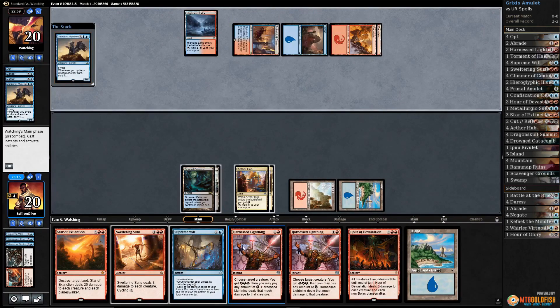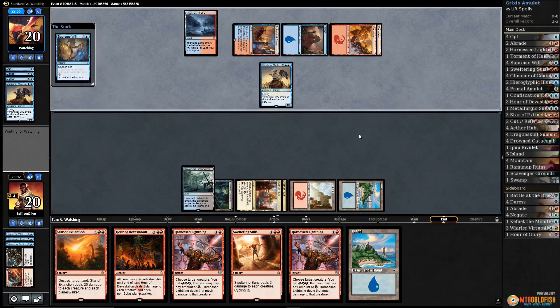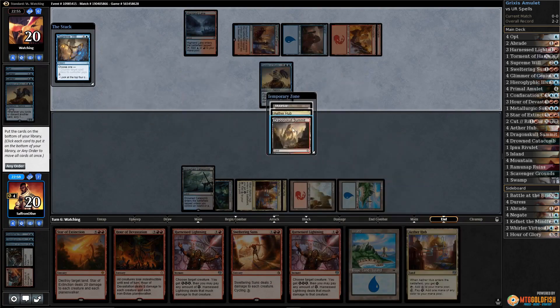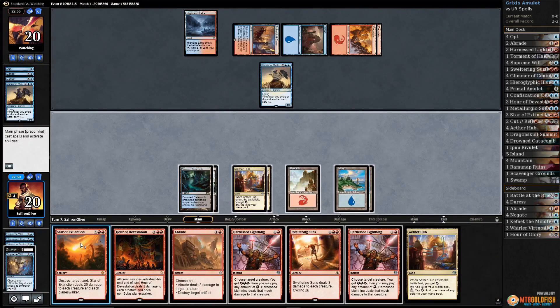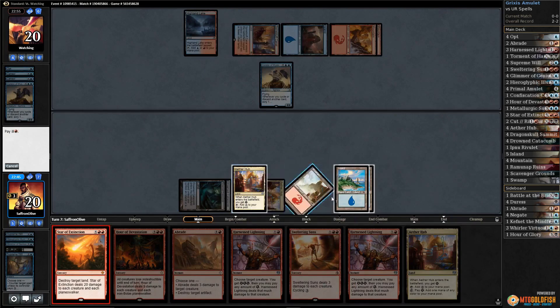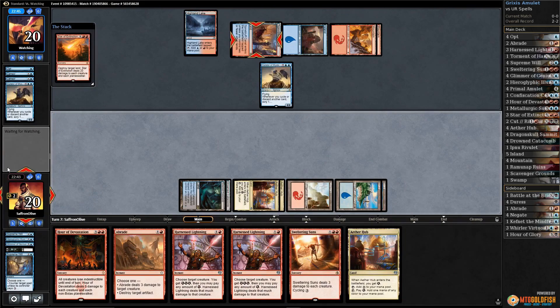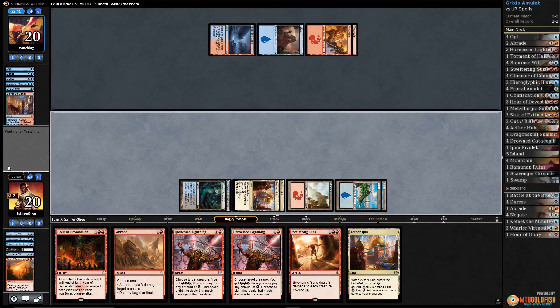So what do we want? Amulet primarily. Another Curator of Mysteries — okay. Let's dig with Supreme Will, see if we can find Amulet. Wow, we got rid of all those lands we didn't need, so that's something. Not a ton of Star of Extinction value, but it's some amount of value.